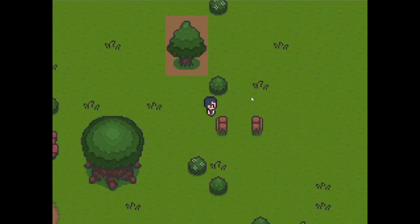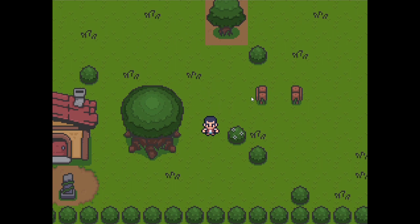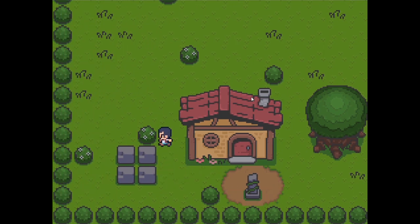As you can see, I actually have collisions now. So if I touch into this tree, I won't just walk straight through it. Same with these bushes, this shrine, and these big rocks here.